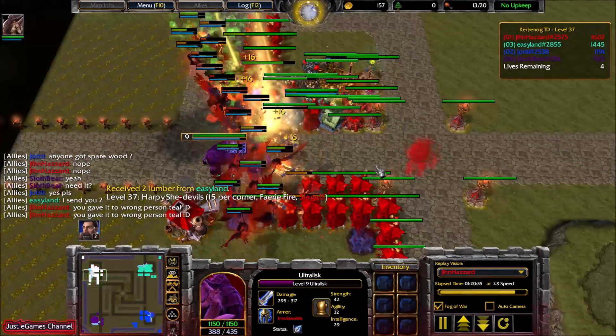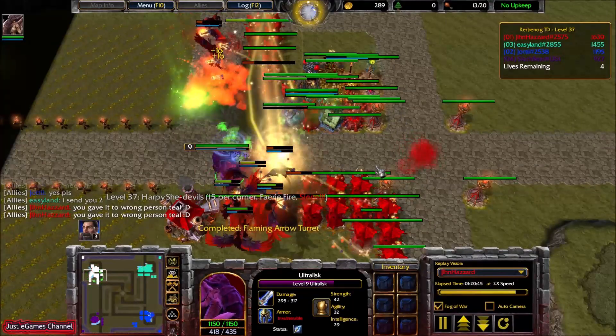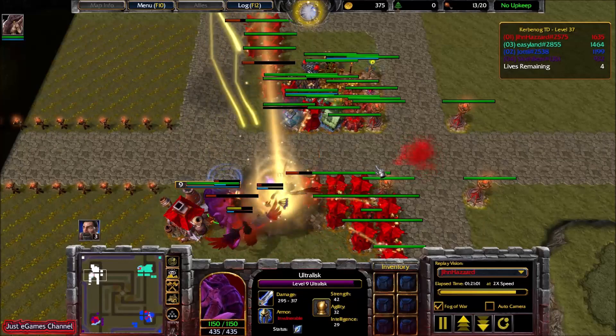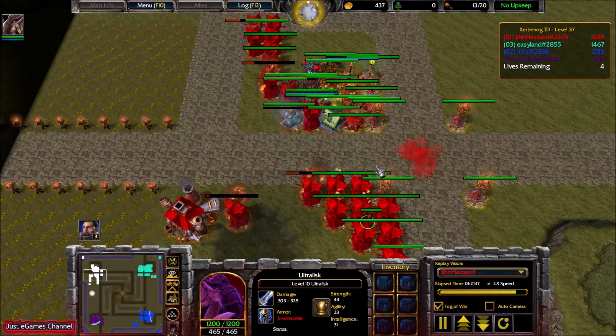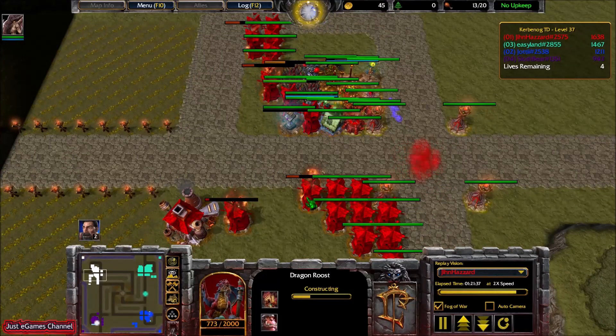I was able to clear this wave without any problem. Then I went to the bottom player and tried to help him. I'll also be rebuilding some of my base now. I'm building another Dragon Roost because as I said, levels 38 and 39 can be air waves and you need to have some air solutions. That guy is lacking a little bit of damage, but overall he's good — he has a Siege Tank and now he's building a Nova Shocker here. Job's done. I'm explaining to this guy how he can use his hero.